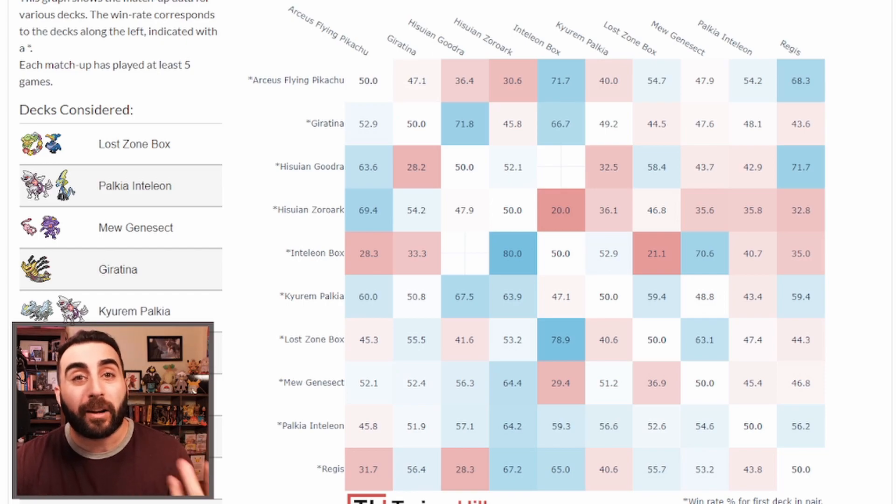This is where meta calls come in. You can go to the site yourself or pause the video. I want to highlight the best and worst matchups for each deck. Arceus Flying Pikachu's worst matchup is Zoroark — they can very easily one-shot your Pikachus and Arceus, taking a bunch of prizes easily.